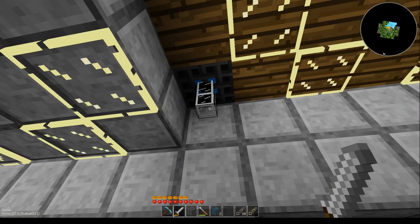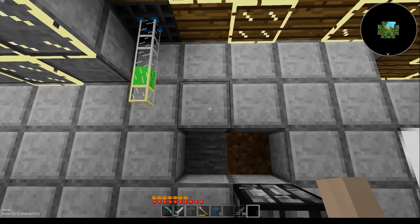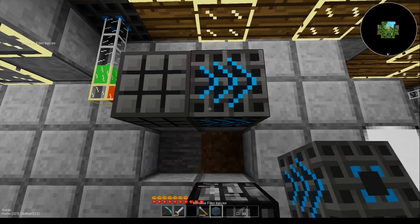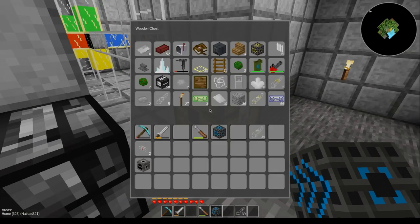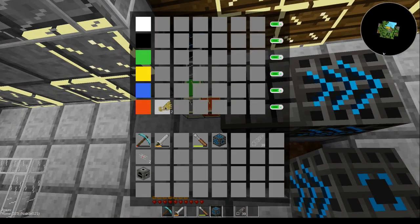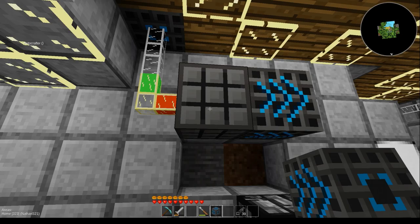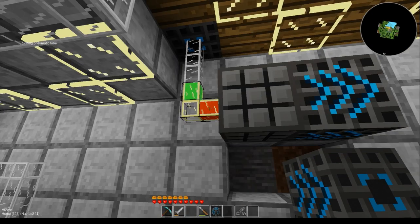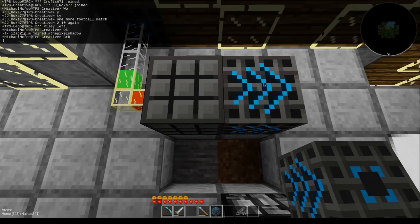Food comes down from there and let's sort it right away. Put in the autocrafter and the injector, so red should take wheat. Wait — channel? I don't know what that means. It must be something new.